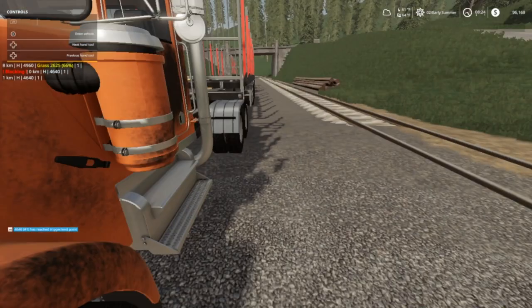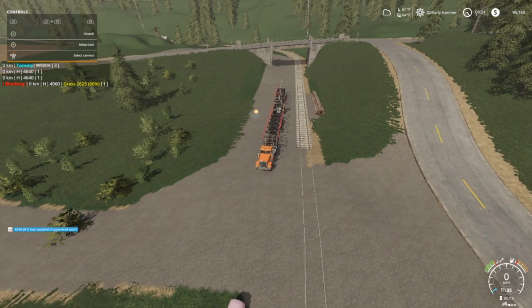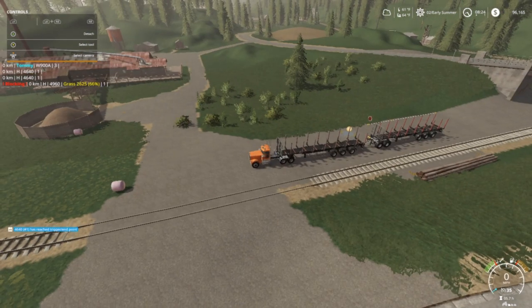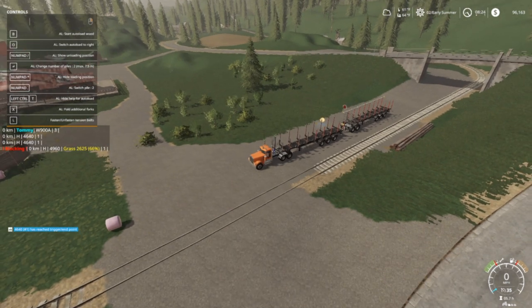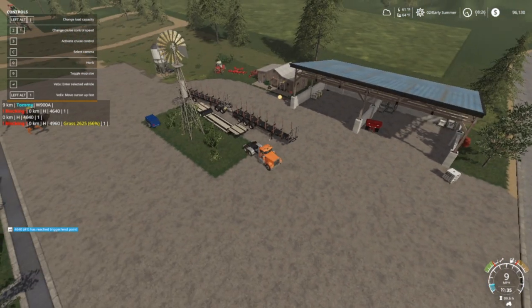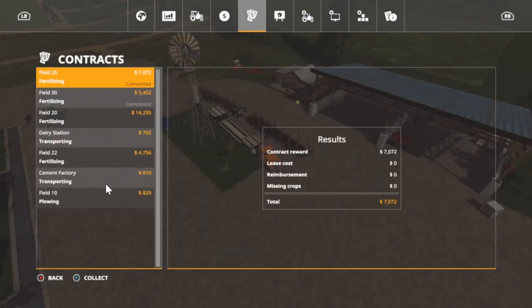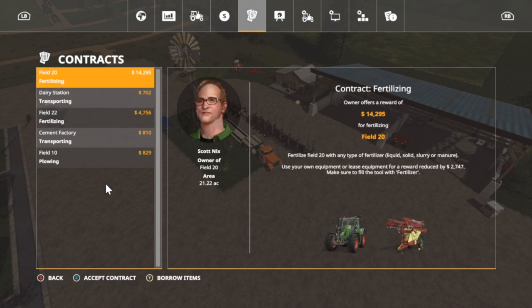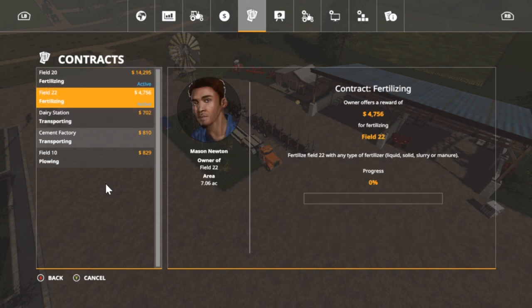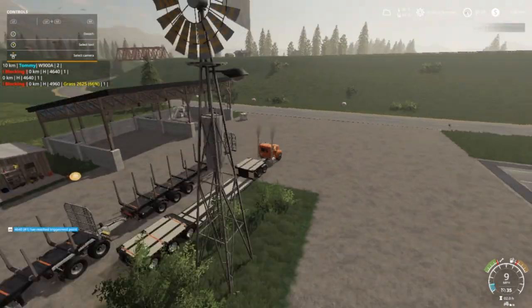I'm gonna get this truck back to the shop - actually we got a few trees we're going to take down ourselves and then I'll explain in a minute. We got two contracts we need to do. Let's go in here real quick - we do have two that's completed. We're going to accept this one and tell them it'll be a bit before we can get to it.